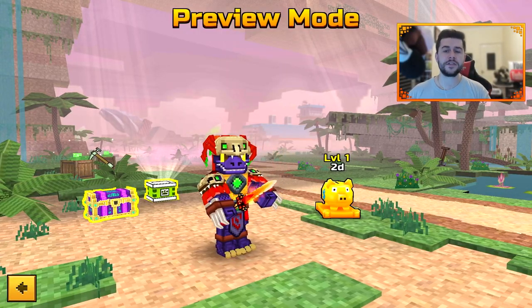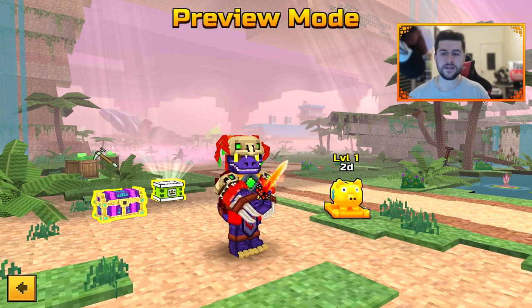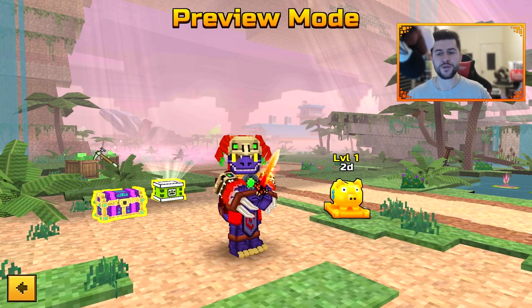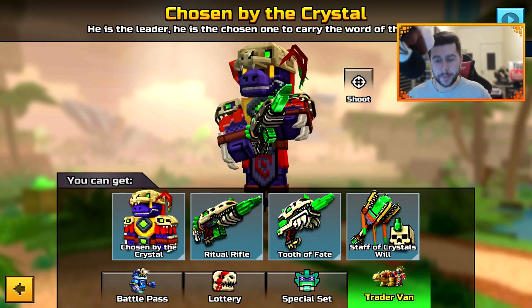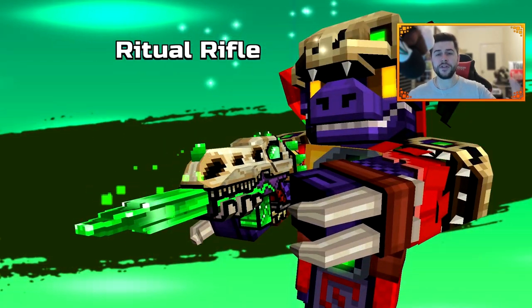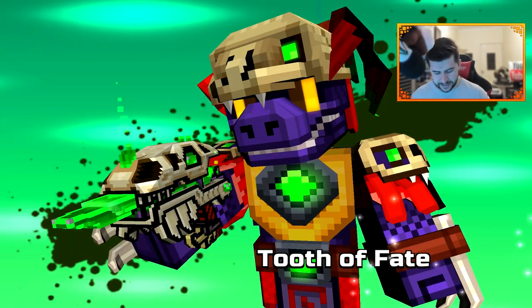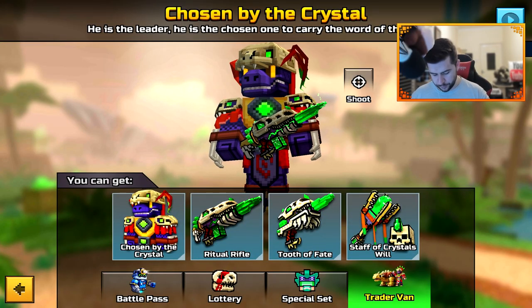With every season we do get ourselves a brand new background. It's quite sad that we don't get to keep these — at the end of the season it just goes away. But I do really like this one. Let's play the animations for the Trader's Van weapons. Kind of like these animations — it's kind of a copy of Brawl Stars, but it's still pretty cool.